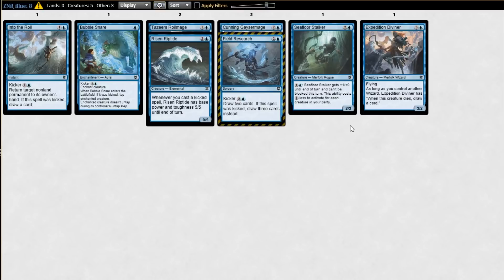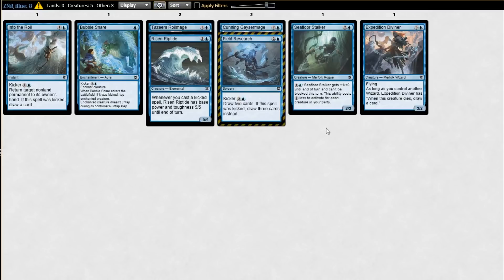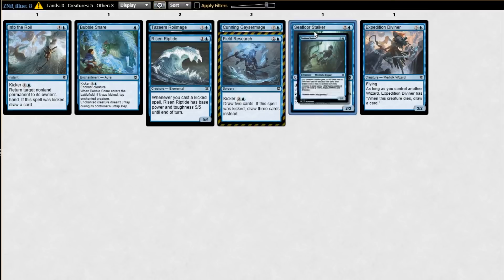I almost think modal double-faced cards are an argument for Field Research, because you don't mind drawing into a land or a spell — so many of your lands are also action cards. But there's the opportunity cost of playing a card that doesn't affect the board. I've just not found time for this as the format has sped up. I now think it's a medium format that can easily go either way depending on the matchup.